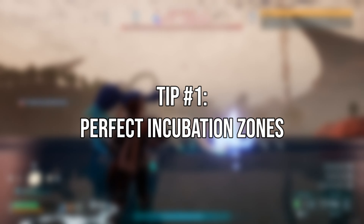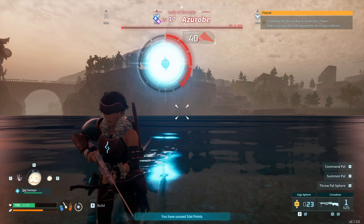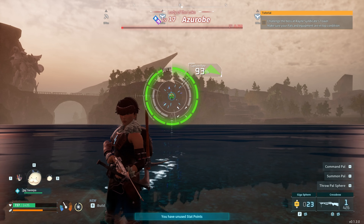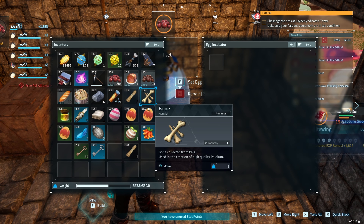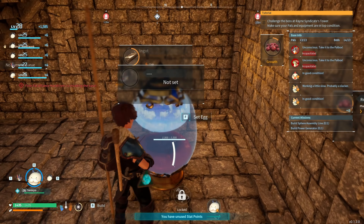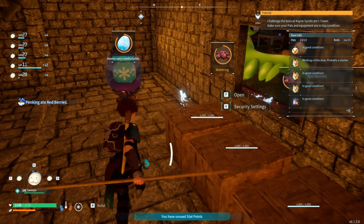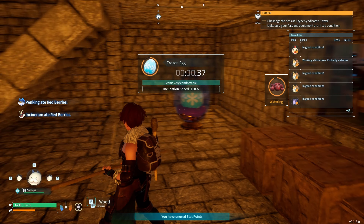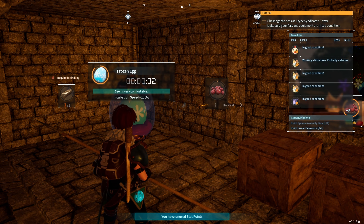Number 1: Perfect Incubation Zones. Upon reaching level 7 and triumphing over a world boss, you can unlock and construct the Egg Incubator. Here's a pro tip — different species of eggs may have varied incubation percentage bonuses. Optimize your hatching process by setting up two incubators, one close to heat and another in a colder environment. Switching eggs between incubators ensures the coziest spot for efficient hatching.